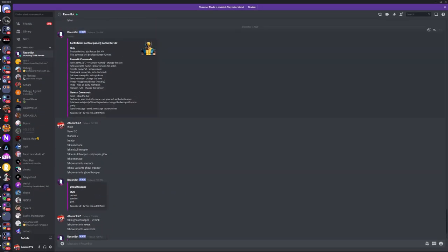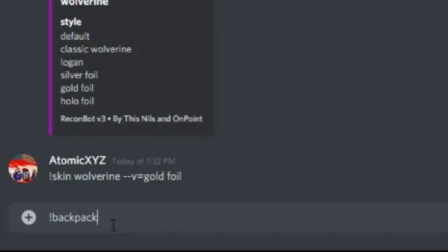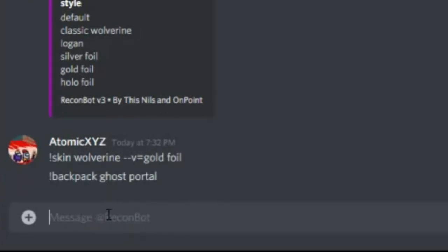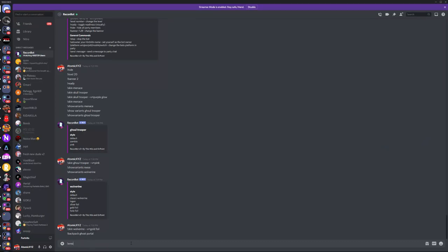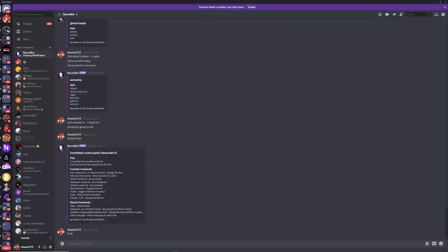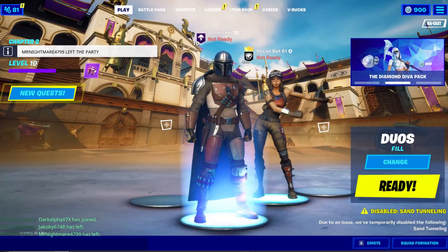There are many other commands you can use. You can change the pickaxe, the back bling (backpack), and the emote. For example, type backpack ghost portal to equip the Ghost Portal back bling — you can see it best with certain emotes. For emotes, type emote followed by the emote name, like emote floss, and the bot will perform that emote.